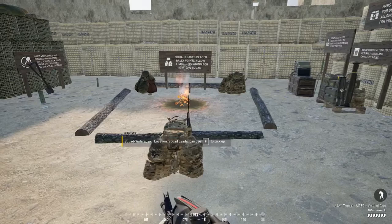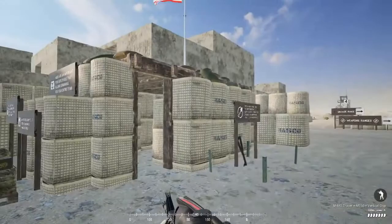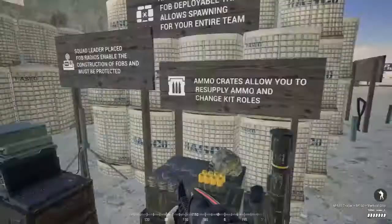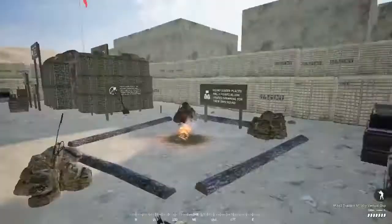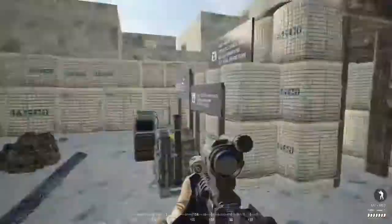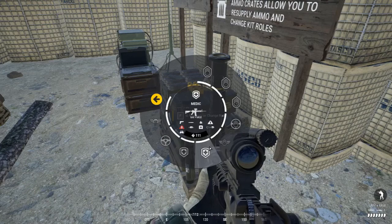That pretty much covers the spawn points. We have our main spawn — the HABs — and we talked about the FOB radio: you must have a radio in order to build the HAB. And we have our rally point. Regarding the ammo box, you can also select a different kit here — for example, switching to medic. Those three bullets with '111' at the bottom tell me I need 111 ammo on my base in order to switch to that kit.